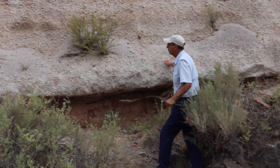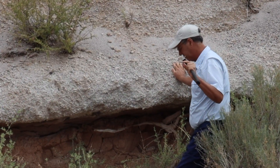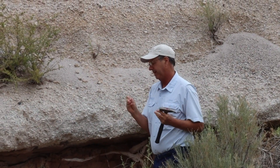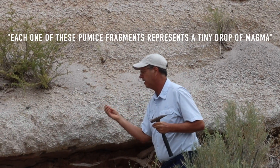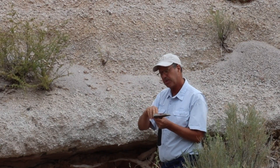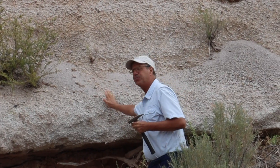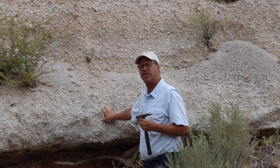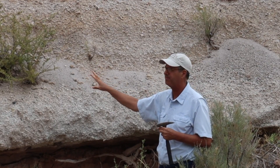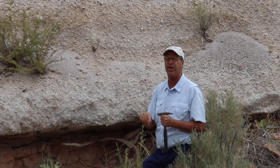Up close, this deposit is really amazing. You can pick out the individual pieces — these are volcanic pumices. Pumice is essentially volcanic popcorn. Each pumice piece is a tiny drop of magma that during a very explosive eruption froths, expands, vesiculates, and becomes very airy. This particular layer dates to 1.6 million years ago. We call it the Guaje Pumice Deposit, and it represents the beginning of one of the most explosive eruptions in the history of the Jemez Mountains.